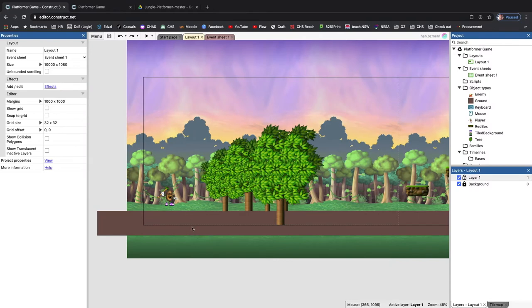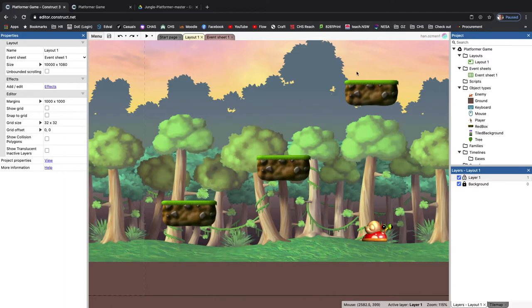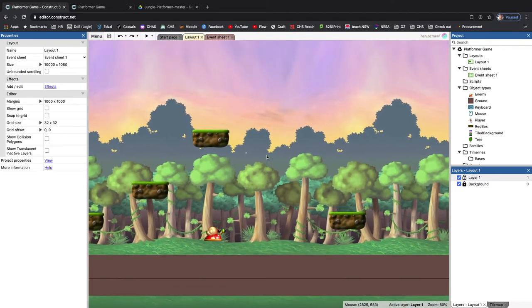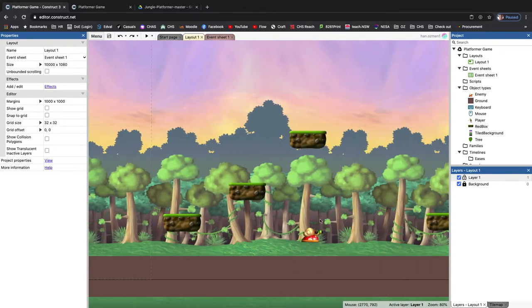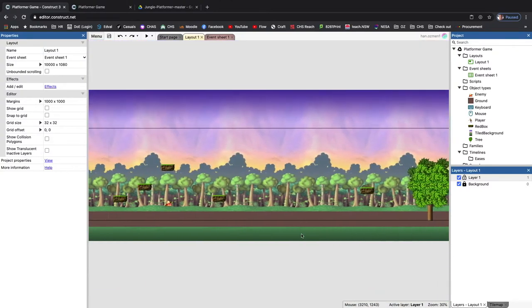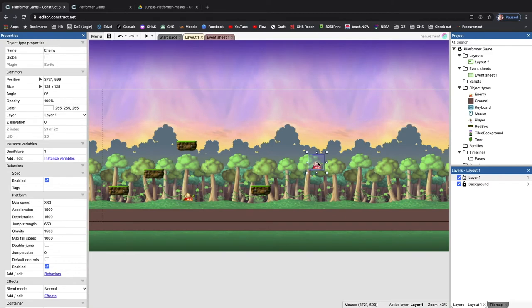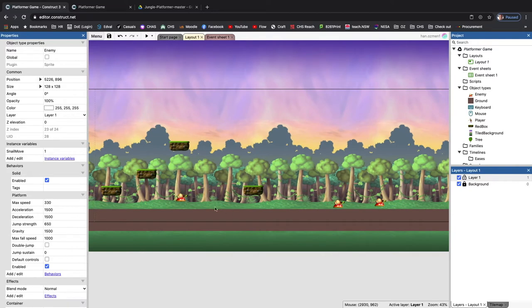The first thing we're going to do is look at bringing in a collectible - an item that we can place in the environment so our character can run around and collect them. If you've played Mario, you'll know they have gold coins or mushrooms that you collect to make your character better. We're also going to handle the interaction between our character and the enemies. At the moment our game only has one enemy, but we can easily copy and paste them to have more.